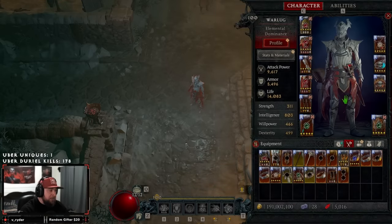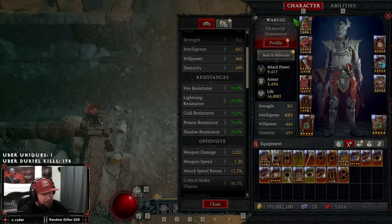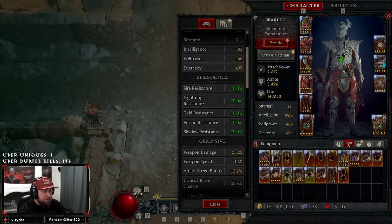The next big step is to max out your resistances. While you're working on your gear, make sure you balance and max out every single resistance. You're going to need max resistances and as much armor as humanly possible. If your character can't already survive a nightmare dungeon 100, you need to gear up to survive that first before taking on something even harder.